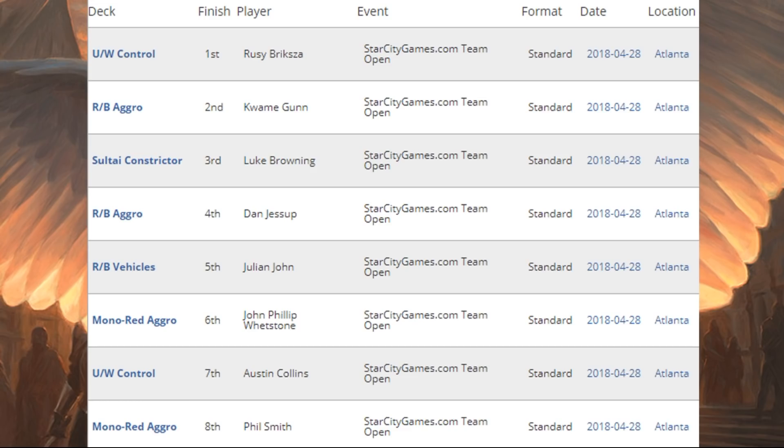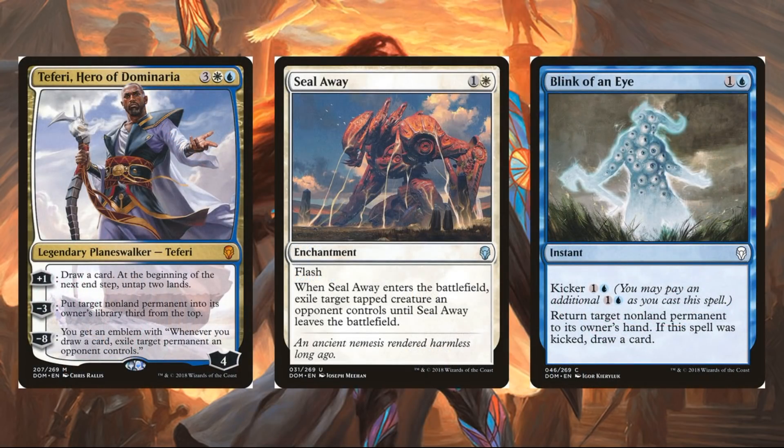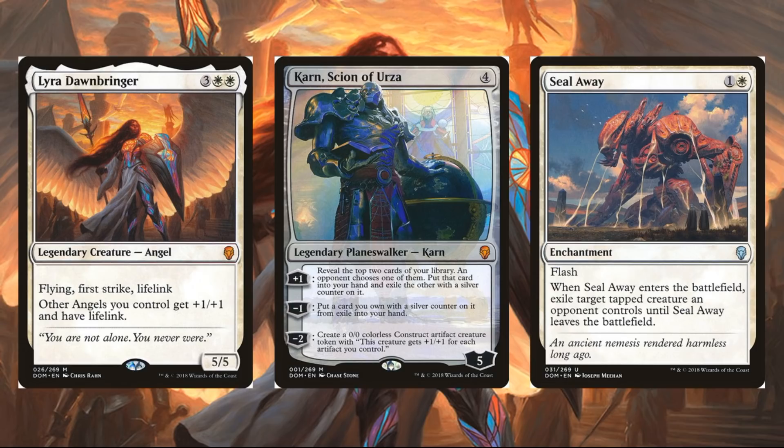Let's look at that Blue-White Control deck that came in first. You're going to notice some Dominaria cards jumping out at you. In the main deck, we had Teferi, Hero of Dominaria — a huge card this weekend. All of these Control decks were more than happy to run Teferi, which wasn't a big surprise; the card just feels perfect for Azorius Control. Seal Away had a huge weekend — fortunately it's uncommon, because a lot of people are going to want to pick these up. Blink of an Eye also makes sense, as Into the Roil was a very good card in its day. In the sideboard, you saw Lyra Dawnbringer, Karn Scion of Urza, and another copy of Seal Away.